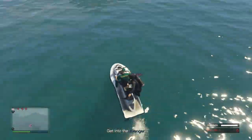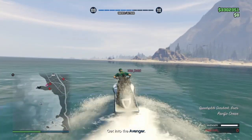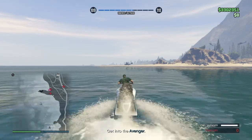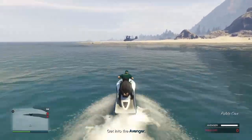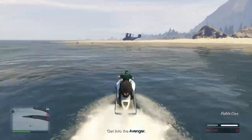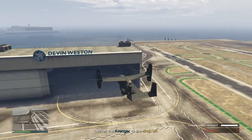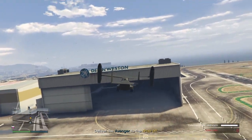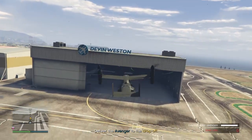Wait for your friend to come outside of the submarine, then go and pick him up with the Sea Shark. Once he loads out, pick him up just like this. Then make your way over to the Avenger — you get in the driver's seat and he gets in the passenger seat — and fly over to Los Santos International Airport.